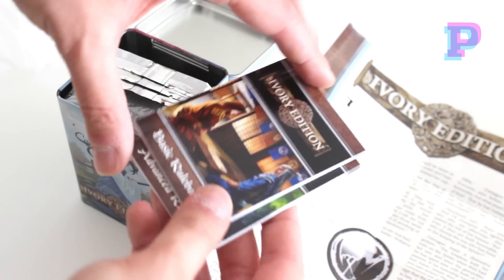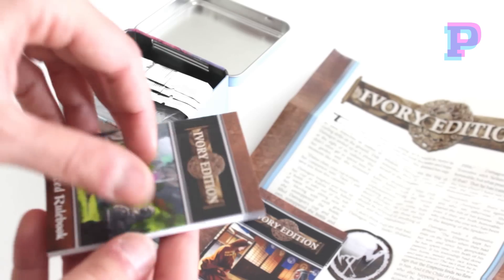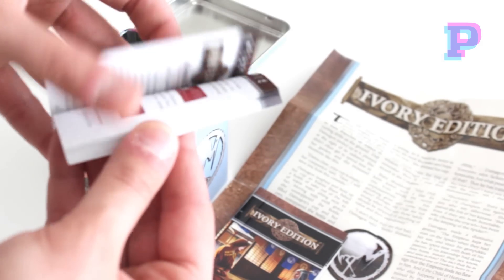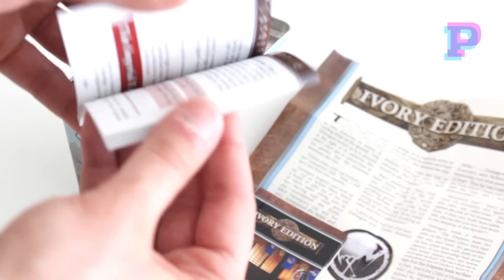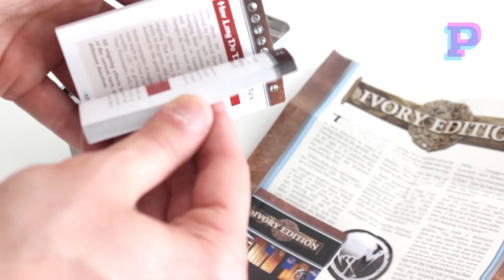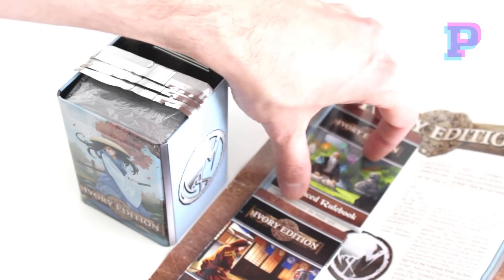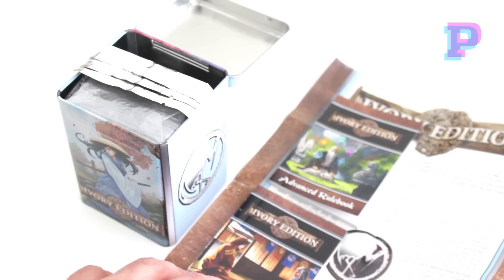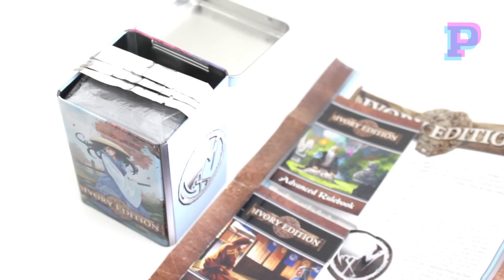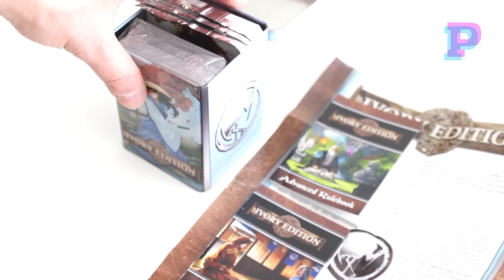You also get two rulebooks. You get the basic rulebook, which has all you need to start playing the game. And then you get an advanced rulebook, which has further insight into some particularities of the game — for example, Dishonored Personalities, the way you use the Imperial Favor, the Traits, Advanced Victory Conditions, and so on. So it's actually very nice to separate the rules like this, because you have a rulebook that has all you need to start playing, and then you get the advanced version which has much more extra information.